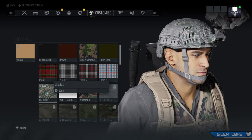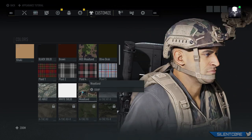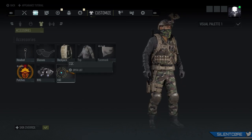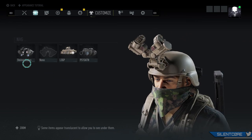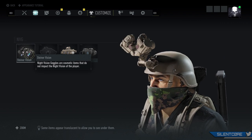In the customization tab you can also set up custom visual palettes, and this way you can set predefined outfits that you can easily switch between on the fly. So if you like several of these night vision goggles, you can apply them to different visual palettes and that way you can easily switch between them.